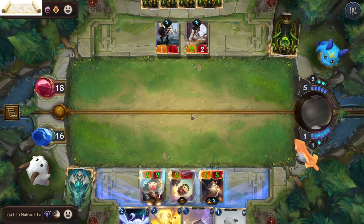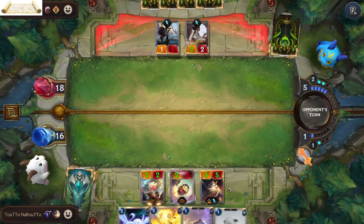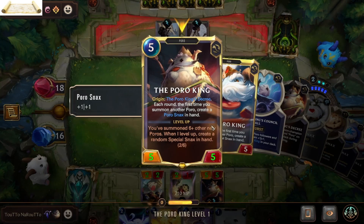Okay, let's summon the Poro King. The Poro King does not count for his own evolution — that is the six-plus other poros, not himself.